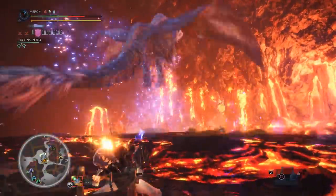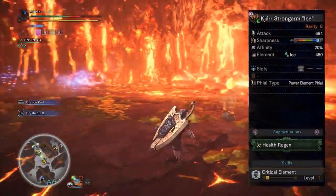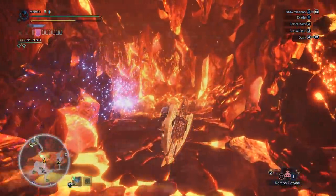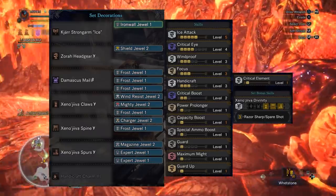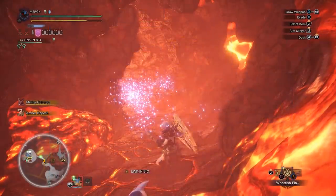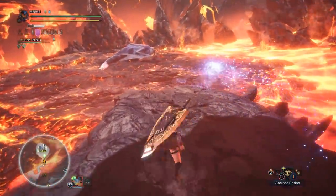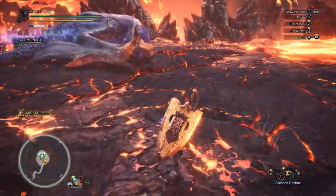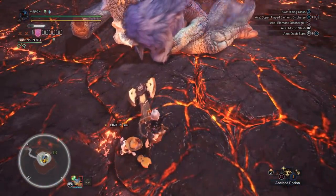Moving on to Arc Tempered Lunastra — for this one we're going to be using the new Kjarr Ice Charge Blade. This is pretty much the same set I used in one of my old videos; I'll leave a card for that on screen. The only difference in this set is that I have 3 levels of Windproof, which is something I got from watching Akanturex's speedrun versus Luna. I'll leave a link to his video in the description. This set gives you maxed out Ice Attack and a decent amount of crit. However, we can't fit Weakness Exploit into the set, so having a level of Maximum Might benefits you more than just one level of Weakness Exploit, because Luna's head doesn't actually count as a weak point for the Charge Blade.